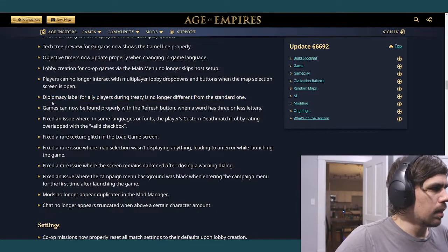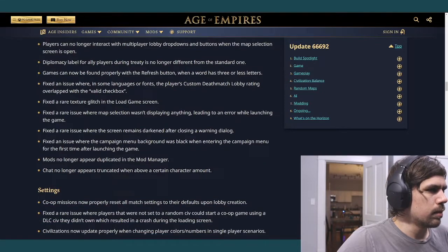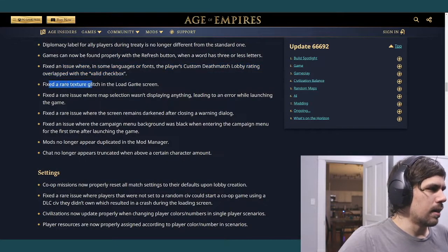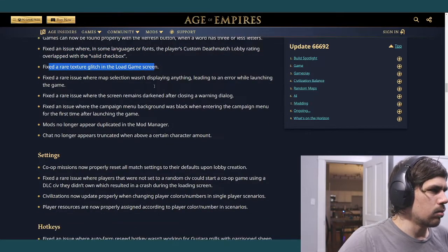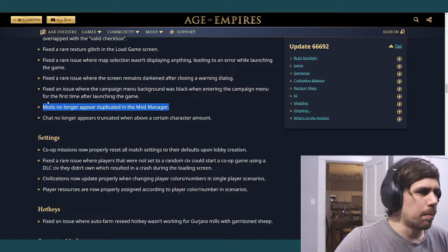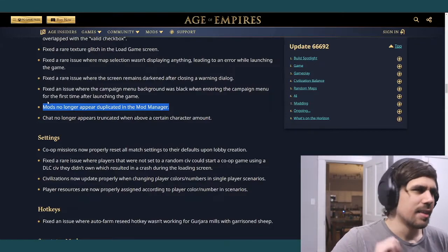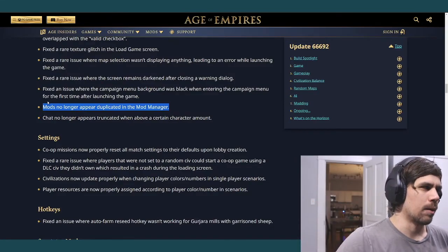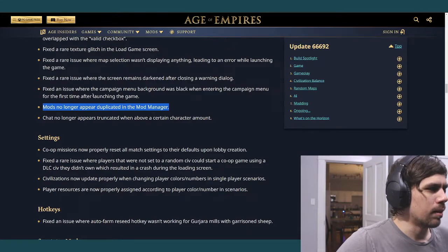The diplomacy label for ally players during a treaty is no longer different from the standard one. The find games button now properly refreshes, which I hope means we can actually find games — that's been an issue for a long time. Also fixed a texture glitch on the load screen. Good, lots of bug fixes. I've always been confused when installing a map mod and all four variants get installed — that'll be cleared up now.